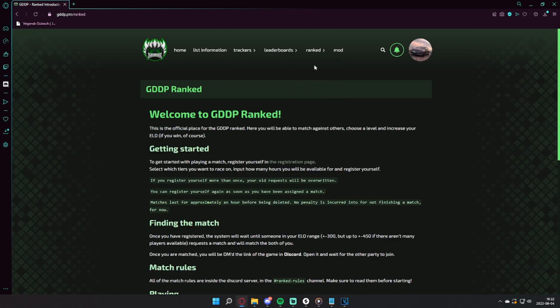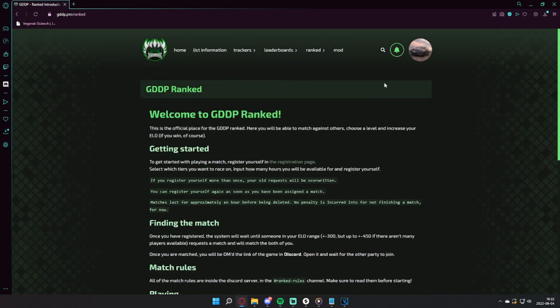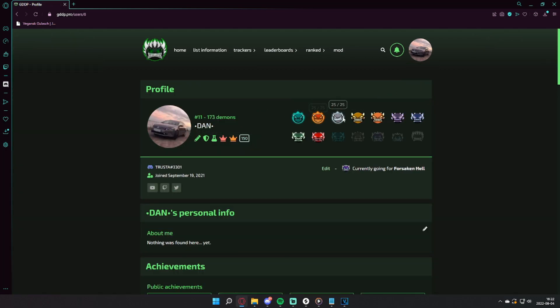Before using the racing mode, I'd recommend you read through the guide on the ranked home page. Once you've made an account for the website, you'll get your very own profile where your ranks and medals will be displayed.